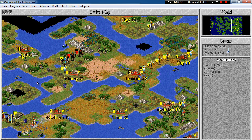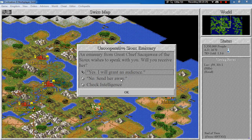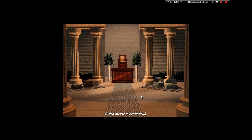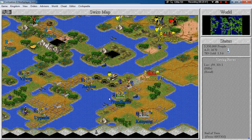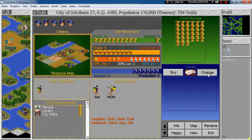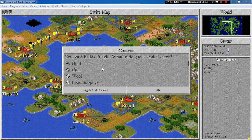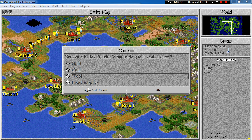Let's just end the episode here I guess. Well first let's end the turn and see what happens. Does you wish to speak to us? No. So much treasure. Still can't get that barbarian leader. Solothurn — switch to marketplace. You can switch to marketplace as well. Geneva builds freight. So we have one carrying gold. Coal is demanded by our cities, wool is also demanded only by our cities, so it doesn't really matter. Let's carry coal.